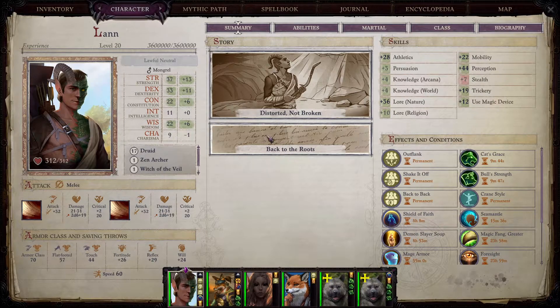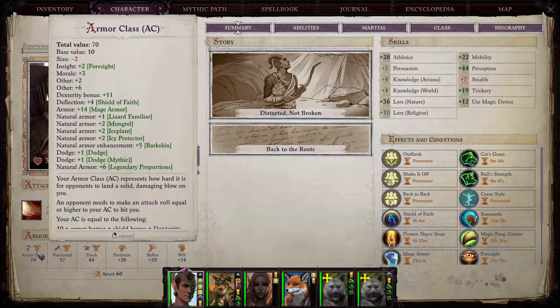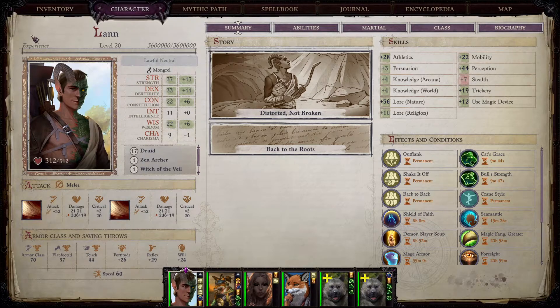Lann is, in my opinion, a very good druid. He has the stats for it, and even his starting class — people might say it's a waste, but the fact that he starts as a monk is perfect for us, especially if you don't mind dipping into certain classes for additional buffs. Not only that, but just by being a mongrel he actually gets a plus two natural armor bonus, so he is a very good frontliner.